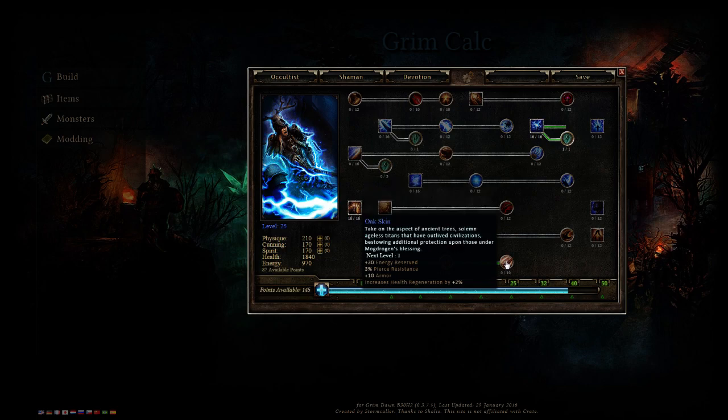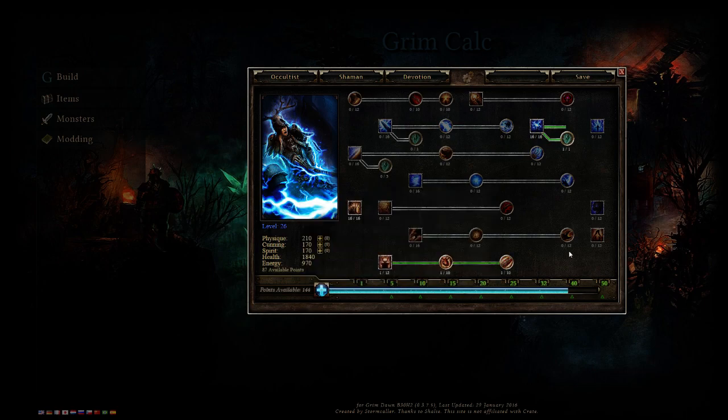You can get Oak Skin if you want — I haven't maxed it right now because I need pierce resist in ultimate. This is situational. Once you start getting gear with plus one to all Shaman skills, having one point allocated in skills makes a very significant difference. That's pretty much all we're doing for Shaman.